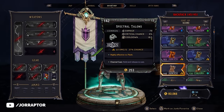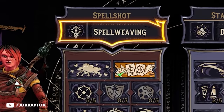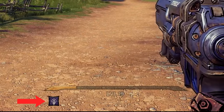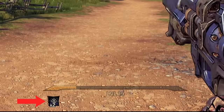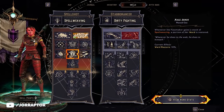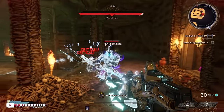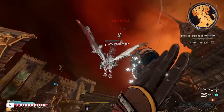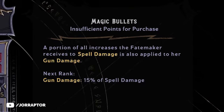Every class has a class feat, which is basically a passive bonus. For the Spellshot, it's called Spell Weaving — after casting a spell or reloading a weapon, you get one stack, visible on your XP bar, which further increases your spell damage. There are also skills like Mage Armor, where you regenerate ward — the shield in this game — every time you gain a Spell Weaving stack. You can also increase your fire rate in combination with this passive bonus. Other skills increase spell damage and crit chance, but if you prefer weapons, you can also go for extra gun damage with skills like Magic Bullet, where a portion of all bonuses is also applied to guns.